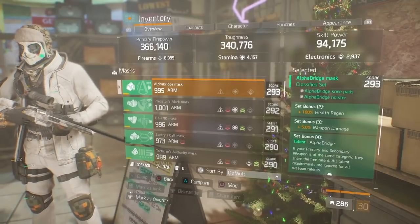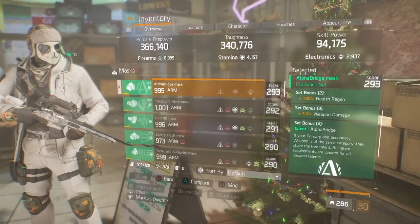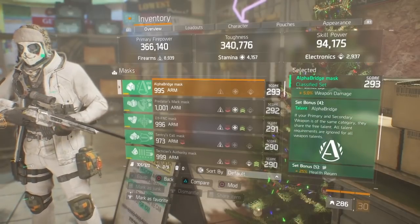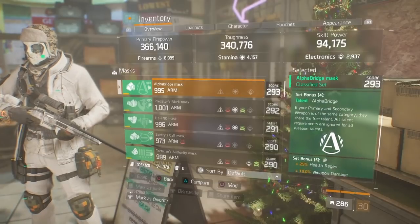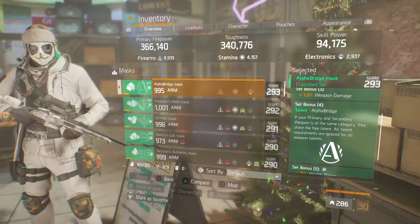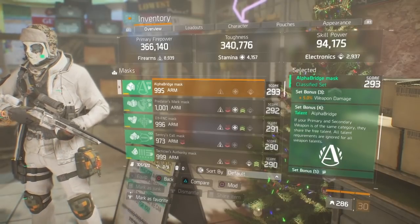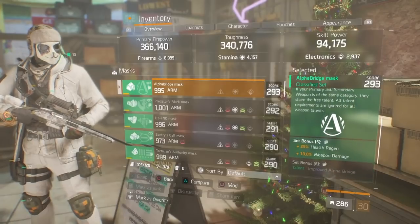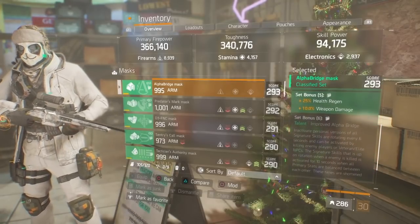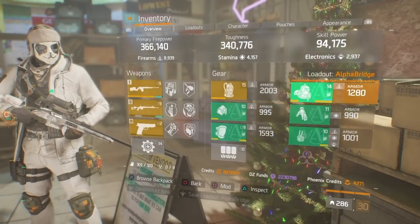The Alpha Bridge two-piece bonus is 100% health regen. The three-piece bonus is 5% weapon damage. The four-piece is: if your primary and secondary weapon are of the same category — in this case marksman rifles — they share the free talent, and all talent requirements are ignored for all weapon talents. The set bonus is health regen and weapon damage.